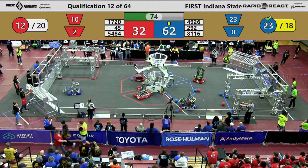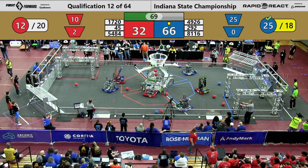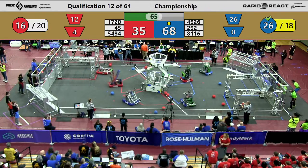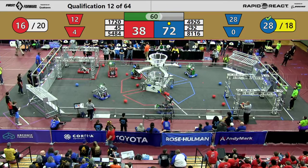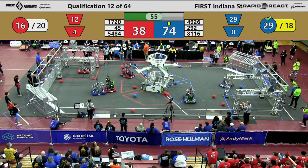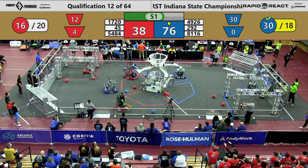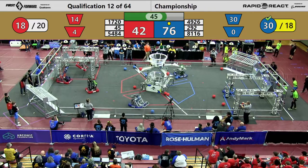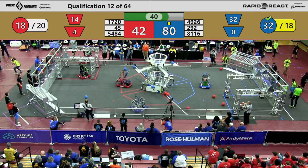Blue has already got the ranking point for cargo. Red is working on it — they've got 12 in. If they get eight more, they'll get their cargo ranking point. There's three of them, make that four. 65 seconds remaining. Big lead for the blue alliance. Red's trying to close the gap. Blue keeps scoring into the upper hub — 81-16. That's Hassett Robotics. Red only needs two more to get that ranking point for the cargo.